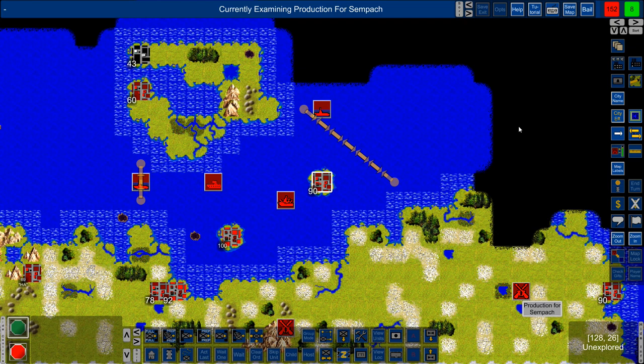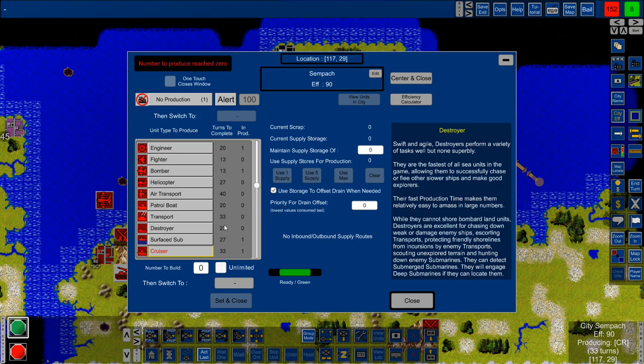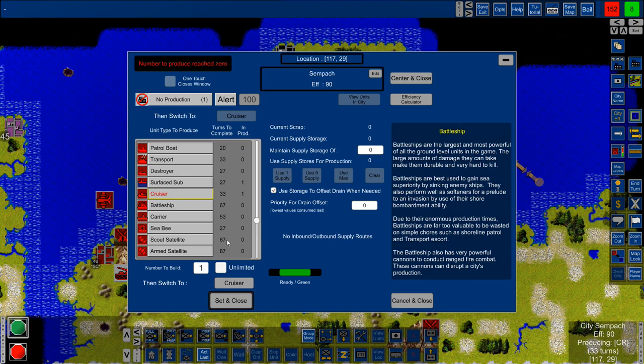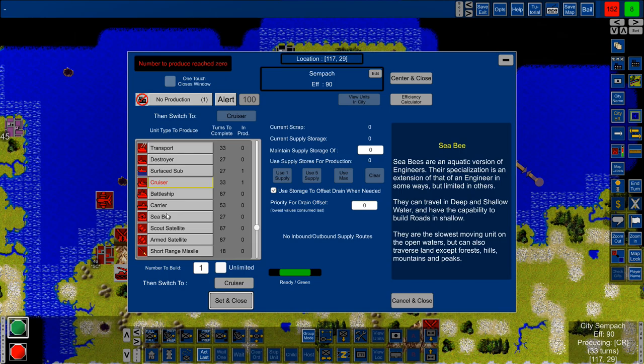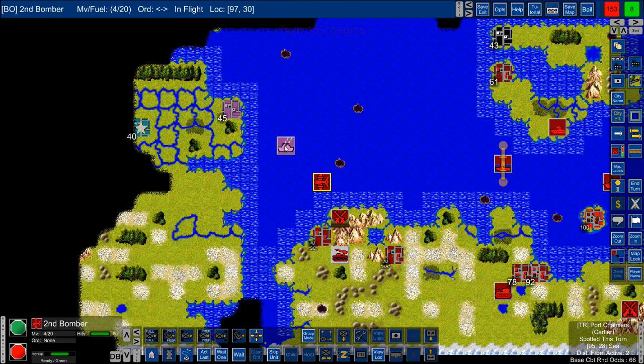I'm almost tempted to get more subs instead, because on the east side of the world I'm not doing much. I want to protect this area though. Having one sub is not a lot — a cruiser is maybe better for taking out transports since they're pretty much guaranteed to do it. It's only a six-turn difference. We'll do another one and see what we do. A CB might be good actually — that's basically an engineer at sea.